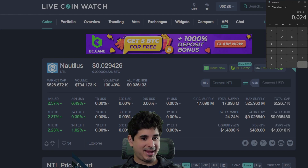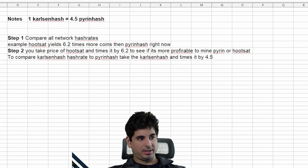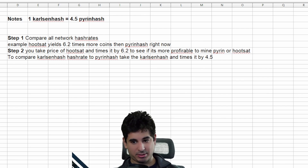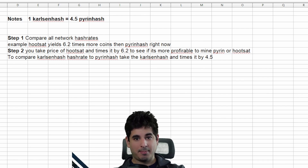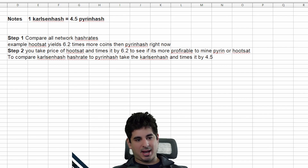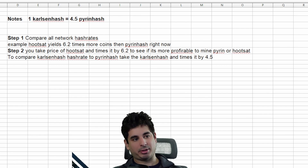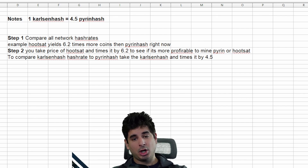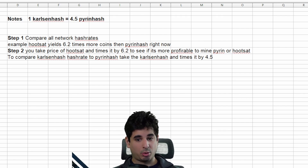Quick recap of the steps: one Carlson Hash equals 4.5 Pyram Hash. Step one: compare all the network hash rates. Step two: take those yield comparisons and multiply by the price to see which coin is most profitable. There is a flaw — I'm checking this every morning and selling every night or the next day. Theoretically, the price or hash rate could move in either direction for any of these coins, messing up the math. You'd have to check this all the time to be perfectly right.